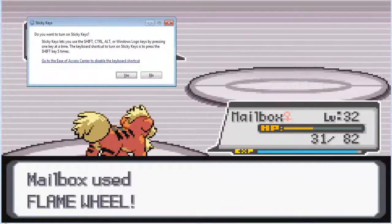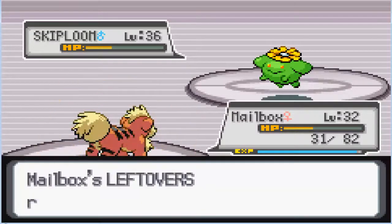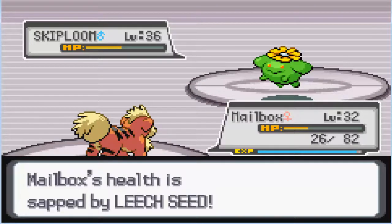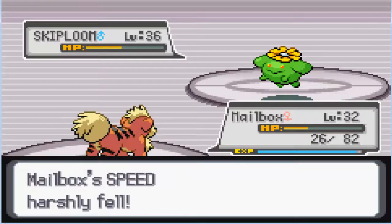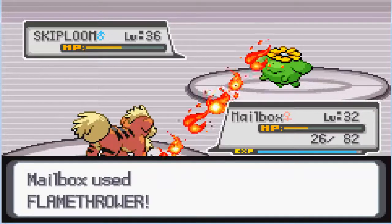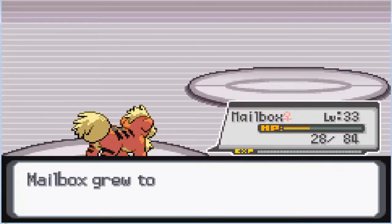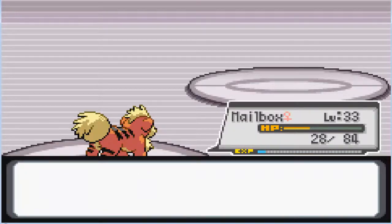That Bow Restore goes off, and Sticky Key activates — that's why I can't use Left Shift, where my Speed Up button is. Because then we will get a Sticky Key trigger, meaning I've overabused it, so let's not abuse it anymore. We're going to go in for the Flamethrower to finish this off. That finishes it off, leveling up Mailbox to 33, and we defeated the Grunt.